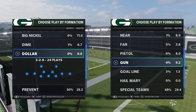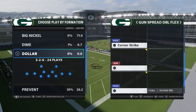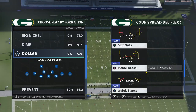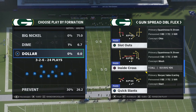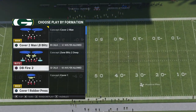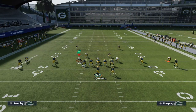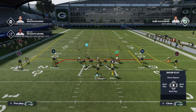Today we're taking a look at a play out of the Gunspread Double Flex. Now this can be found in many other playbooks, but this is a very, very good route combination out of the play Inside Cross. I want to show it to you against one of the more meta defenses — we've got our purple zone shaded at 20 yards — and I am going to be showing you this route combination against Man-to-Man.